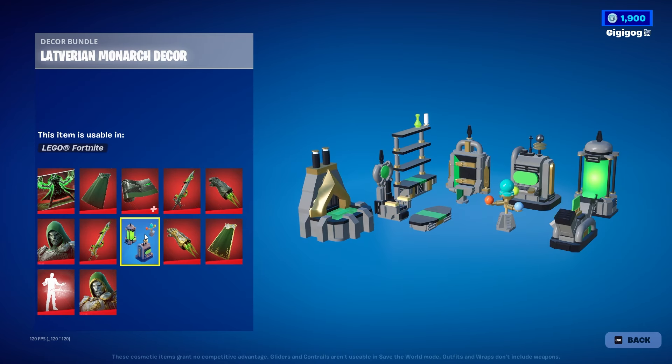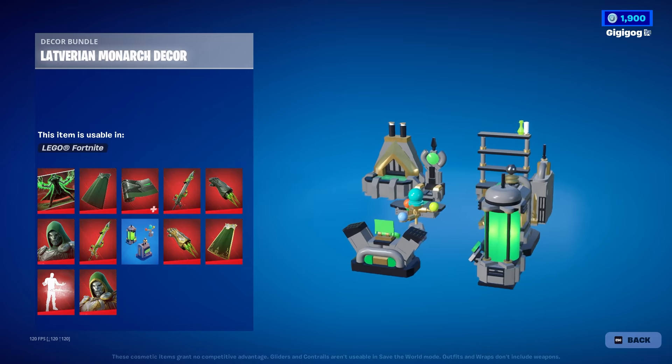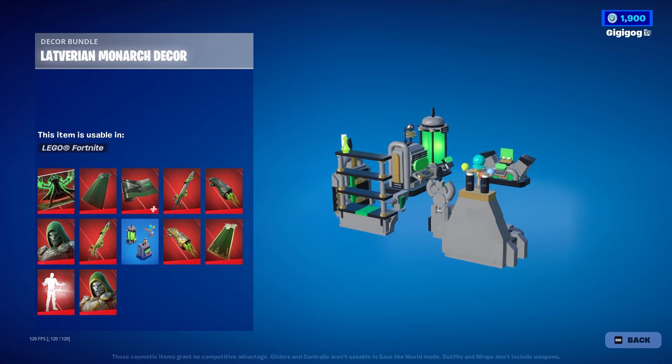Once you do, you're going to find yourself with the Latverian Monarch Decor Bundle Set. This set comes with 10 pieces. It was supposed to be 38, but the other 28 will be coming in a future update.